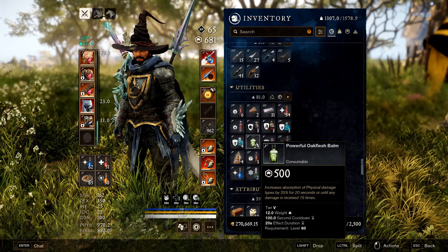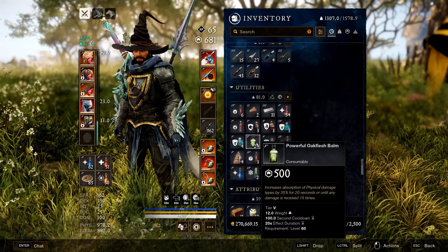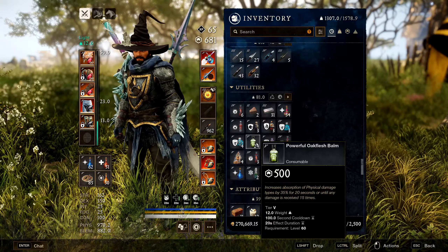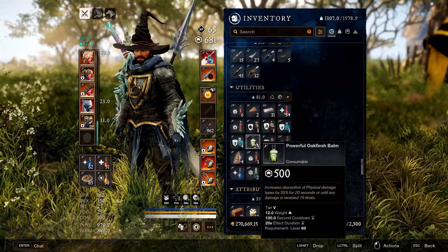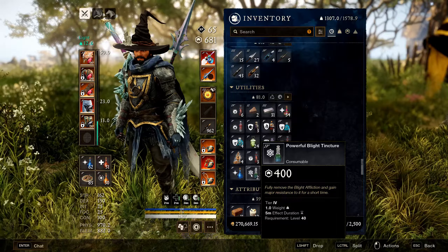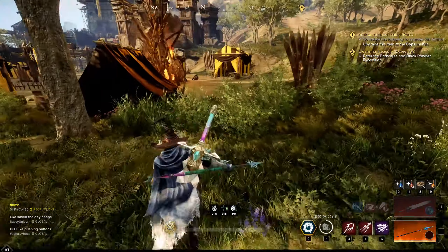For an emergency button, run Oakflesh Bombs — powerful Gemstone Dust increases physical damage absorption by 35% for 20 seconds, or the elemental variant increases elemental damage absorption by 35% for 20 seconds. These are expensive, but lower tier versions work fine. If you're in Genesis, also bring Blight Tinctures to remove the blight status effect.